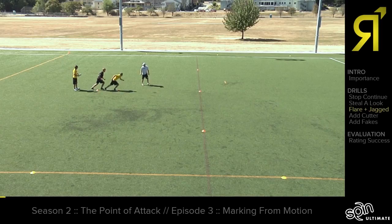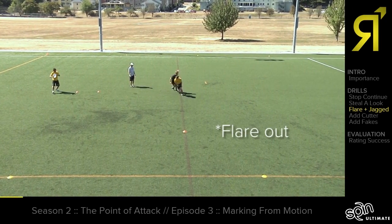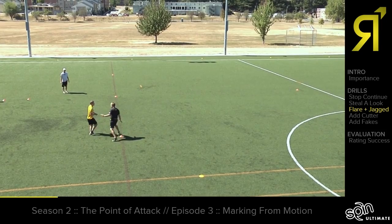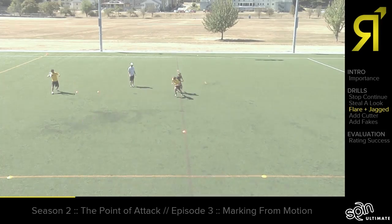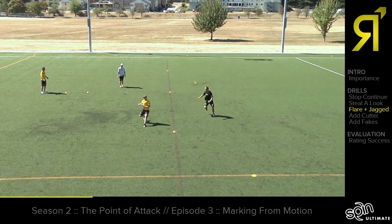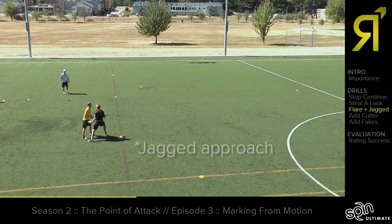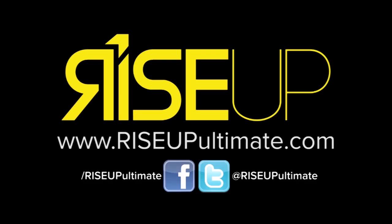Good — flare out, flare out, find it, good — and then come in jagged. Sam can also get an advantage by going a little bit wide and then coming in jagged to stop the downfield and then establish a mark. If you run straight towards Casey, you'll give the thrower an angle.